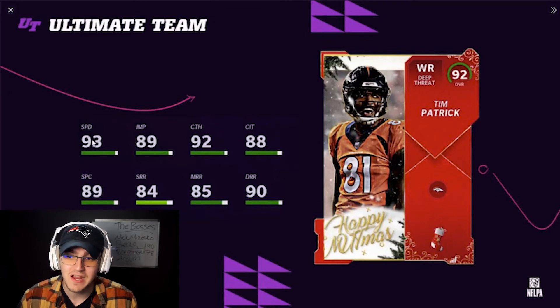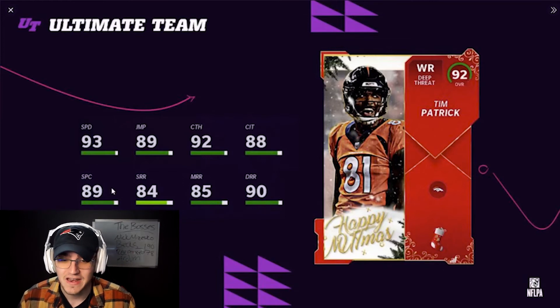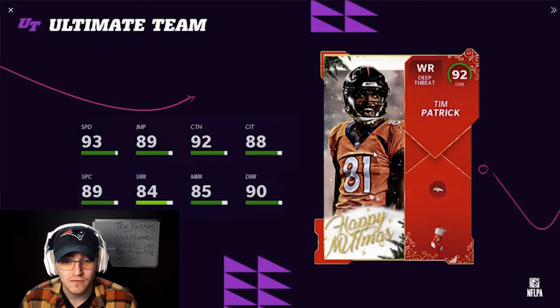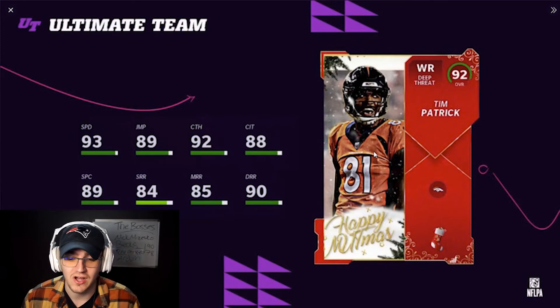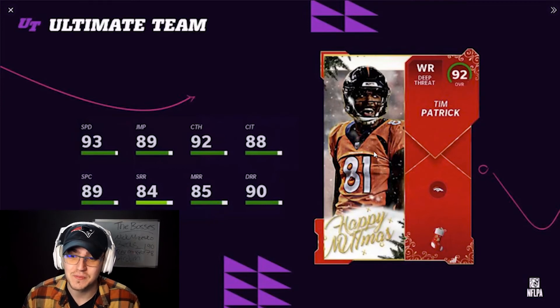This card is a sleeper — wide receiver Tim Patrick, deep threat, Broncos. We're back at that 93 speed number, so you can get him up to 96, 97, or 98 speed. He's got 89 jumping, 92 catching in traffic, 90 deep route running, 90 spectacular catch, and 85 and 84 short and medium route running. Tim Patrick is six-foot-three or six-foot-four, and on a 92 overall card this will cost around 120–130k coins. He's a sleeper from this promo.